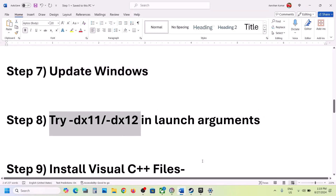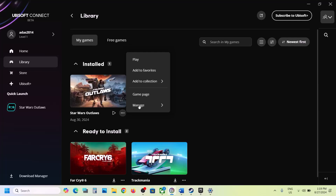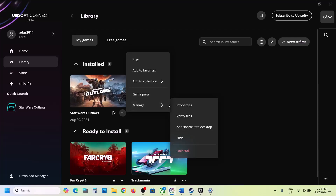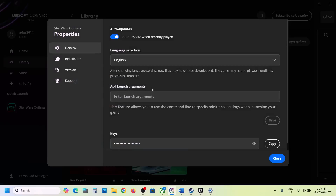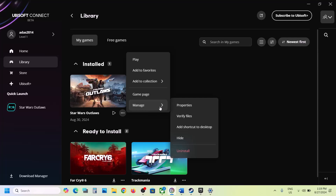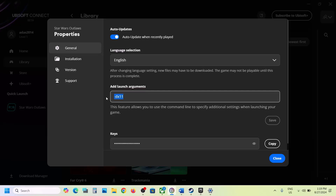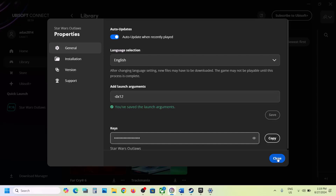Next, try DX11 or DX12 as a launch option. Go to Ubisoft Connect, click the three dots on the game, click Manage, then Properties. Under 'Add Launch Arguments,' type '-dx11' and click Save, then launch the game and check. If still not working, go back to Properties and try '-dx12' instead, save, and launch. If neither works, remove the argument, save, and follow the next step.